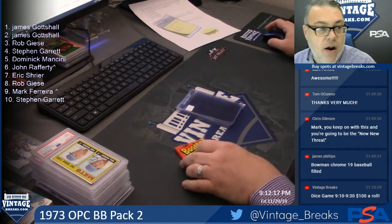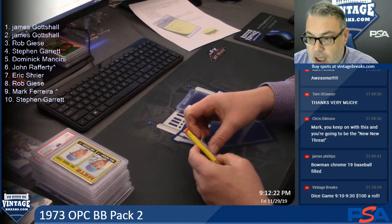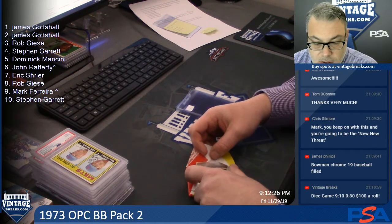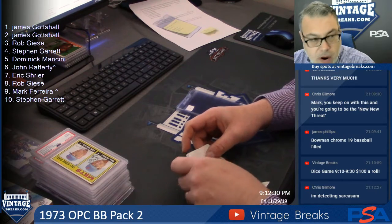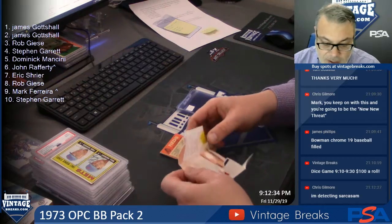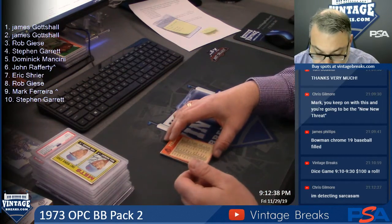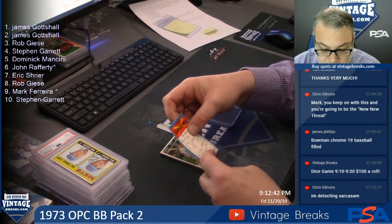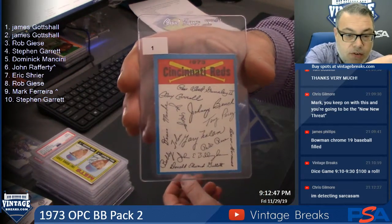Top card under the gum — James G. Top card on that dice roll pile is a PSA 2 Tom Seaver rookie. Top card under the gum goes to James G. It is the team poster or team card. That gum is gross. These are tough — this is a big red machine. This is a nice pull for James G.